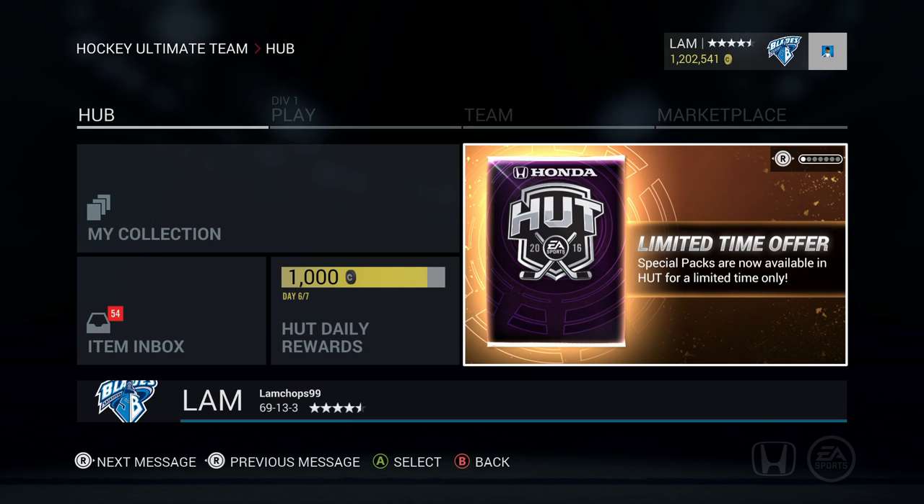Hey guys, what is up, welcome back to another video. Today I'm bringing you a 1 million coin pack opening. There are some pretty new cards released - I'm not sure if you follow me on Twitter or EA Sports on Twitter, but there are some absolutely disgusting cards released by EA. I just feel so jealous for the people that have these Movember cards, so if you have some, definitely check your collection.